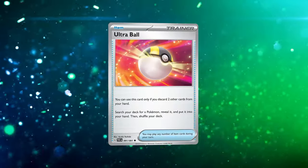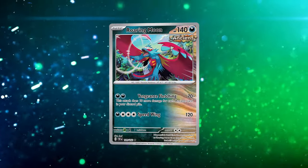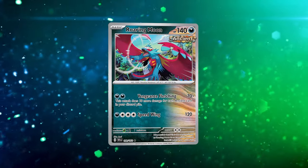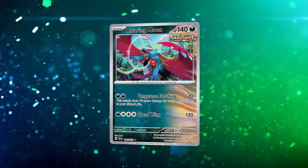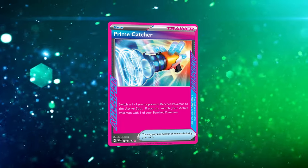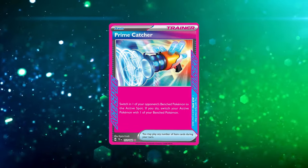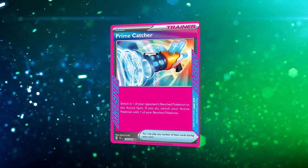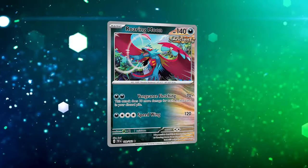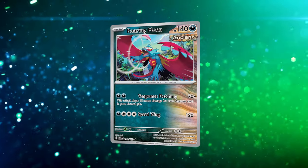A lot of cards in this deck — Earthen Vessel, Ultra Ball, and Explorer's Guidance — fuel Professor Sada's Vitality. The whole deck is designed to get cards into the discard pile so we can continuously attach energies and do more damage. We play Prime Catcher because Gust effects are more important than drawing cards, though Awakening Drum might end up being the better ACE SPEC — only time will tell as I continue testing.